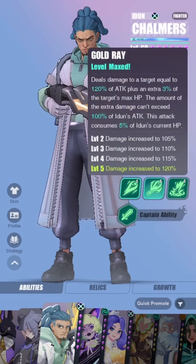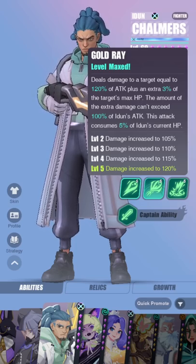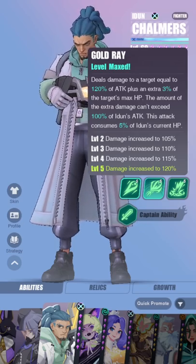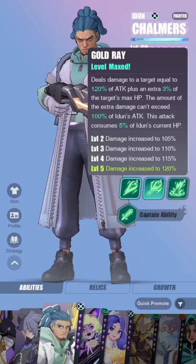So here is his first skill, Gold Ray. It deals damage to a target equal to 120% of attack plus an extra 3% of the target's max HP, which is capped at 100% of his attack. So he definitely needs a lot of attack power in order to scale more according to the enemy's max HP. This attack also consumes 5% of his current HP.